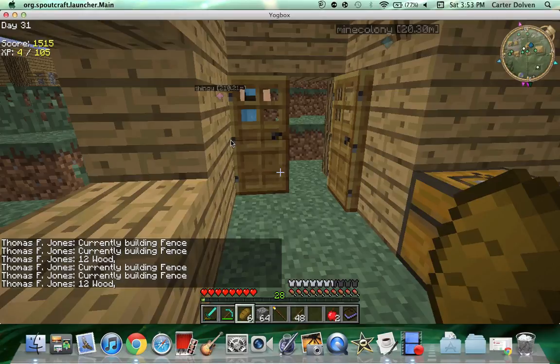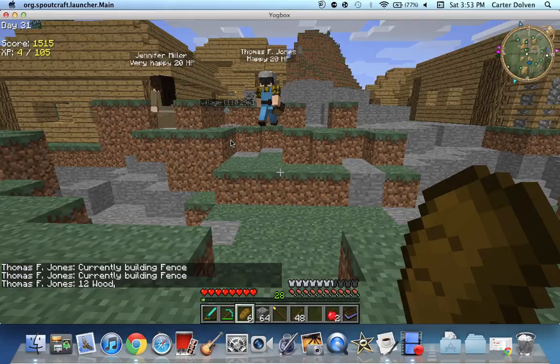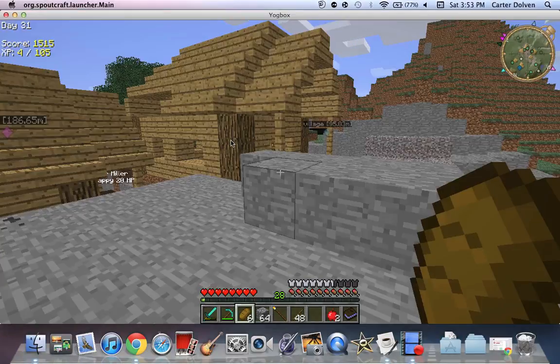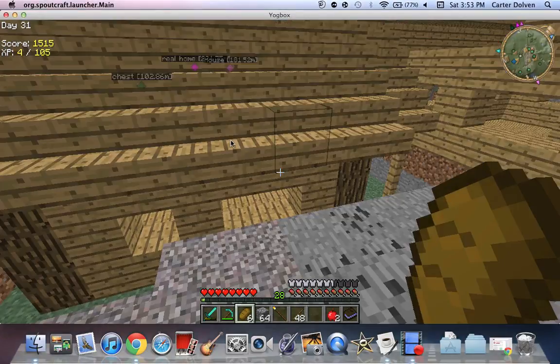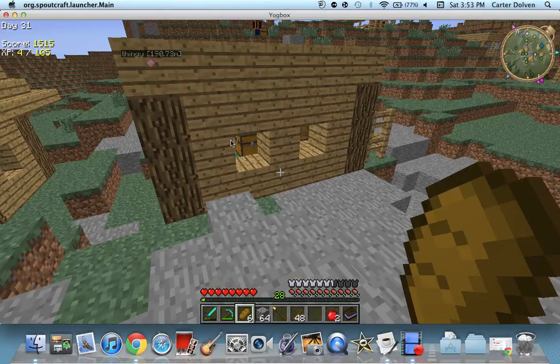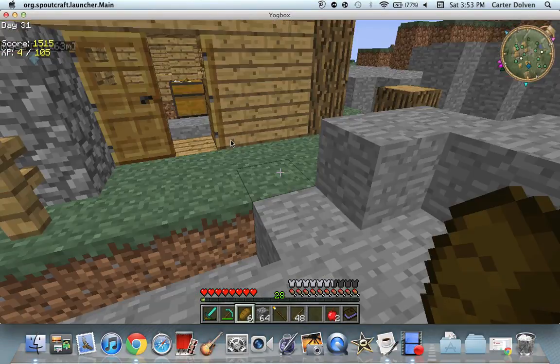Let's see what he's working on — I think I'm having him work on a lumberjack hut. Actually, this looks like a citizen's house, so I have him building a citizen's house here. You need citizens to have jobs. Up here I'll show you my miner's hut that was built.